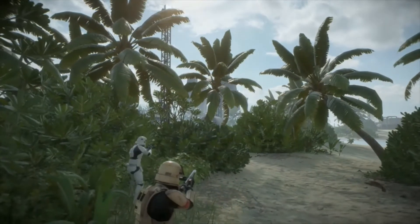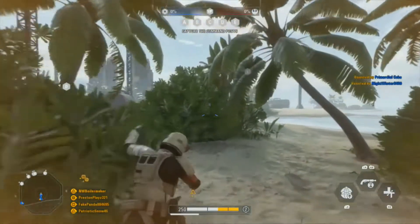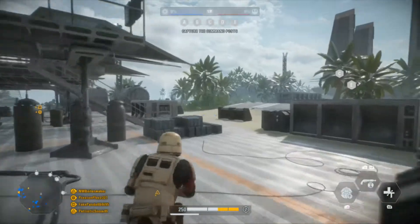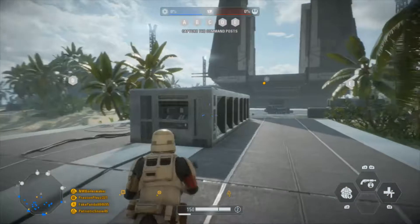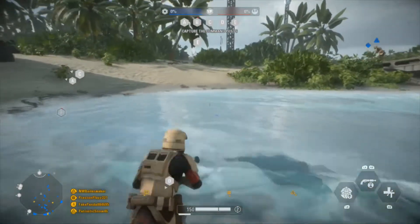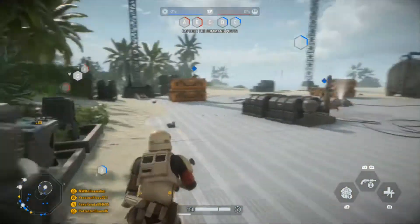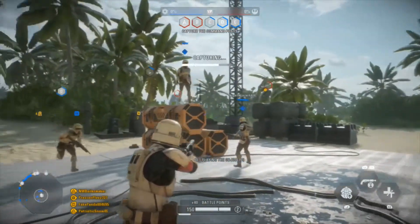A force of foolhardy rebels somehow made planetfall through our protective shield. They are to be wiped out. This research installation must be protected at all cost. Check the objective. These command posts are to be captured and held against the rebel onslaught. Proceed.